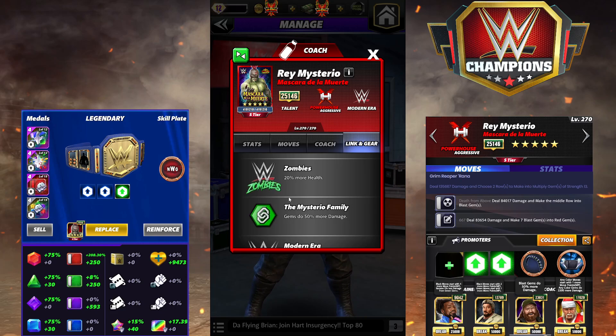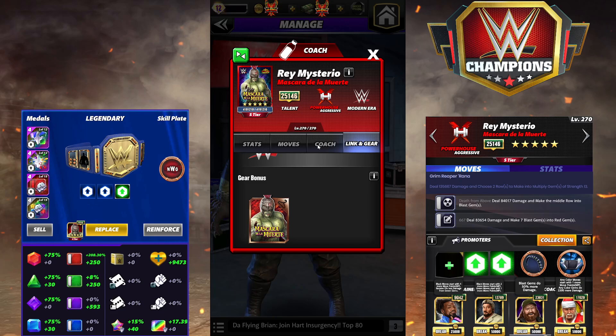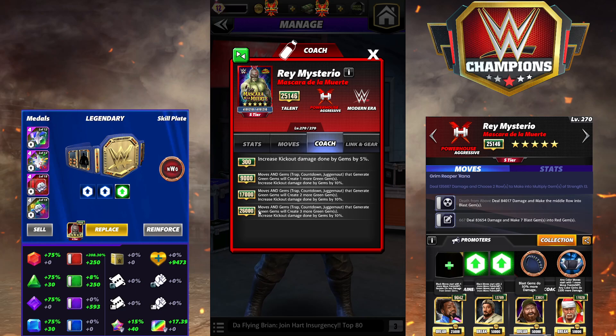I'm hoping this is no different. 20% more health, Mysterio family gems do 50% more damage, modern era 5% more damage, and he has the Stoc de la Muerte gear. He is a coach — these coaches are simply amazing. At 6-star, 26k moves and gems. Trap countdown juggernaut gems that generate green will create 3 more green gems.